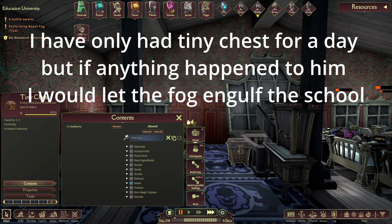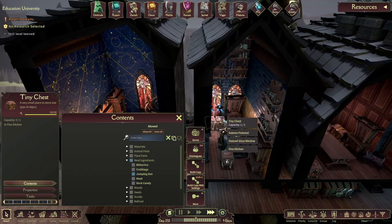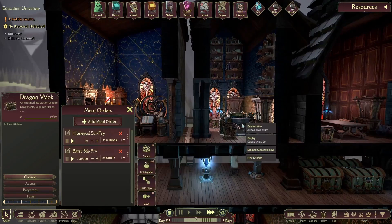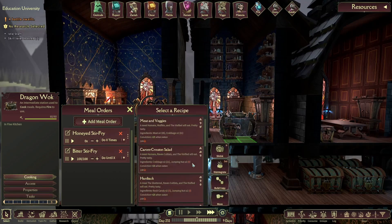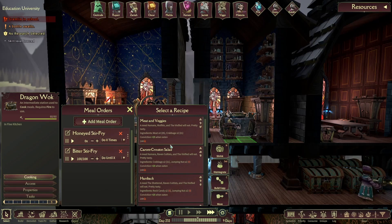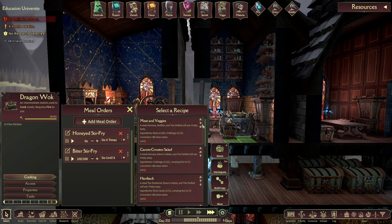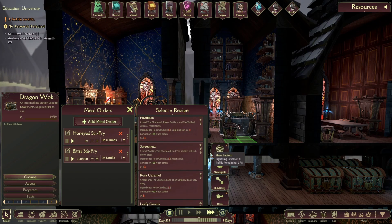And that sounds strange, but it's actually really awesome because it lets you micromanage where you have your items. For example, I've got all of my cooking ingredients — single stacks of these cooking ingredients — in my fine kitchen next to my dragon walk, so my cook doesn't have to go very far to get those ingredients. I've also got a single stack of bitter rice next to my gruel pot so that I can make bitter gruel, which is what I feed my students.